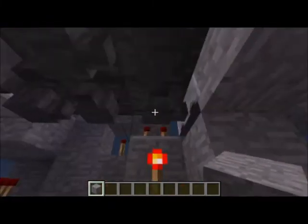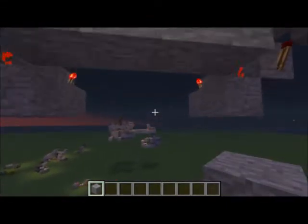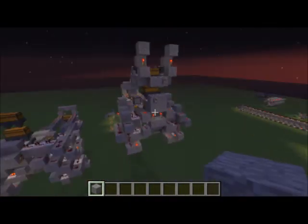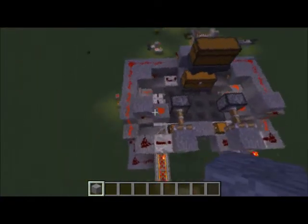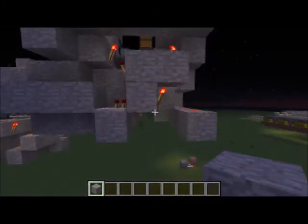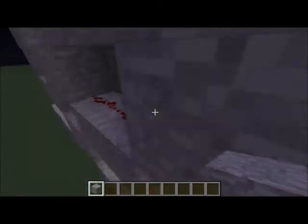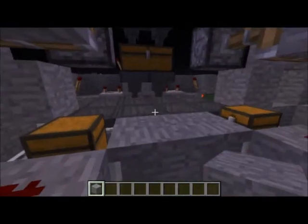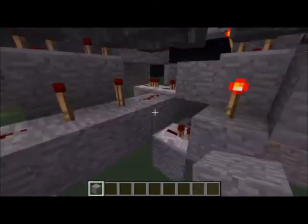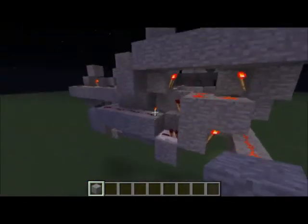The SR latch controls which hopper is on or off: it comes in here, turns off that hopper and turns that one on, then when flipped it reverses. That's about as compact as I could get it. The second design is actually six tall instead of seven, with the SR latch in the back, and it kind of shoots out the lights in reverse, but basically works the same way.